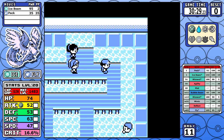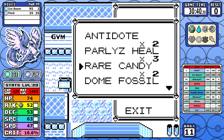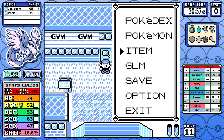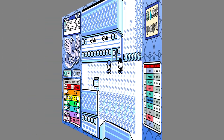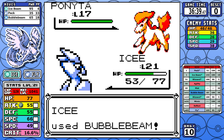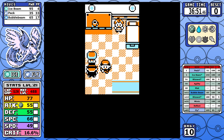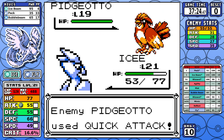After Misty we get access to Bubble Beam, which makes Articuno a little unique since none of the other legendary birds get moves outside their typing. It's not the best move, but it gives 20 extra PP to work with and provides minor coverage on Fire types. It lessens the load Ice Beam is already carrying. Skipping to the SS Anne, I pick up the one optional battle for the rare candies, and Bubble Beam puts in some work there — saving a couple of Ice Beams.